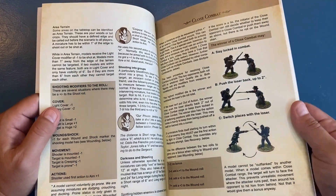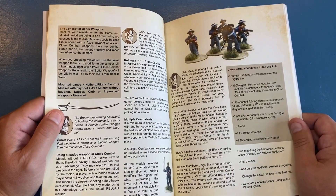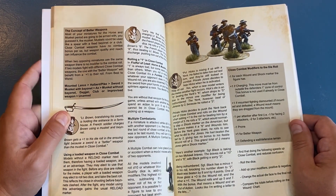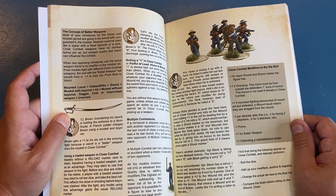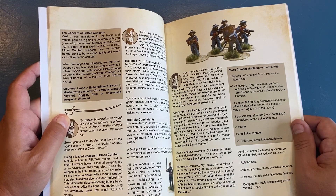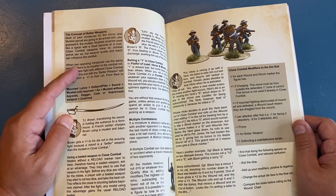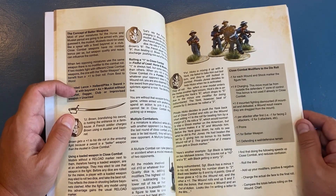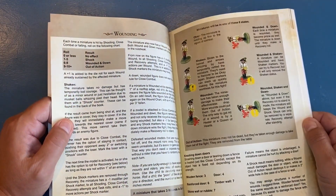Close combat — one of the big deals with close combat in this, different from some other rule books, is the concept of better weapons. Most of your miniatures are going to be armed with the musket, but muskets could be used like a spear, a fixed bayonet, or a club. Close combat weapons have no combat bonus per se, but weapon quality and reach can influence the combat. Having a better weapon than your opponent is what gives you the bonus, rather than each one having specific bonuses.